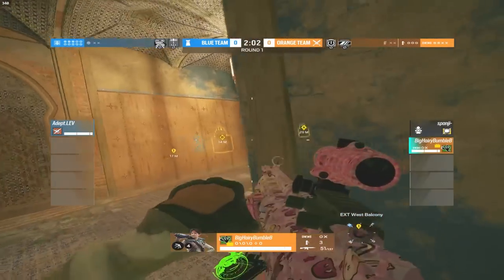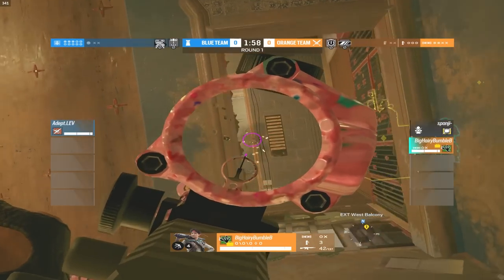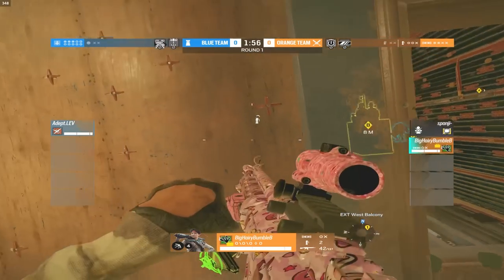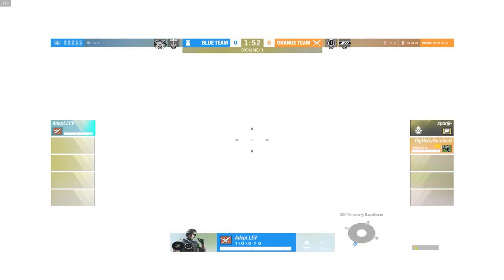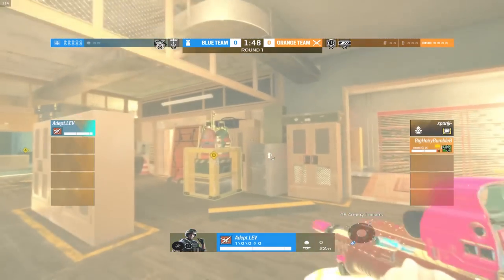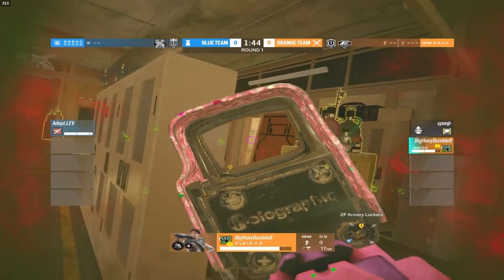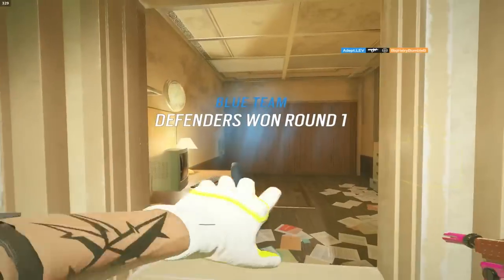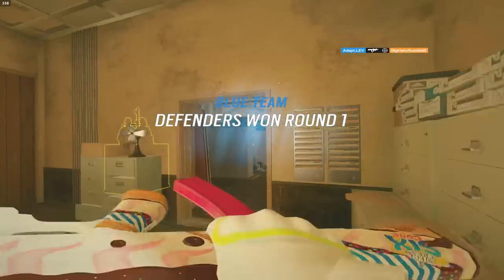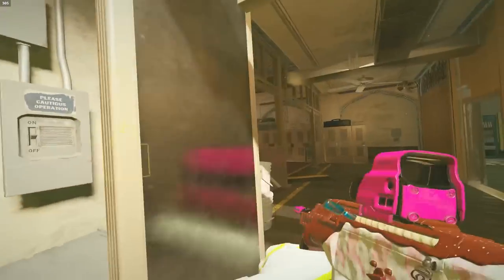Adept is doing everything he can to try and delay the push from Bumblebee. Only one drone left, but he does have three flashes and he's going to use those to try to push through the site. Adept gets flashed but he sticks the swing — he just has no fear. Another flash comes out, and Adept is going to have to run as Bumblebee has a Lesion mine at his feet. Adept hops through the window and a great headshot takes Bumblebee out. Round number one — Adept takes it versus two diamonds!